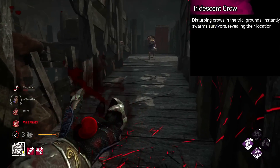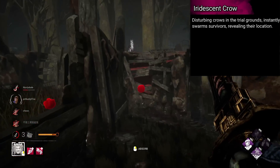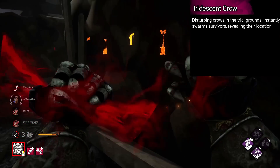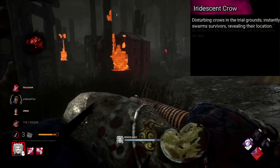Artist's is named Iridescent Crow. Disturbing crows in the trial grounds instantly swarms survivors, revealing their location. That's it. I thought that was an interesting idea, incorporating the crows a bit more, and it being pretty powerful I think too.